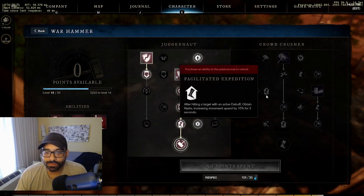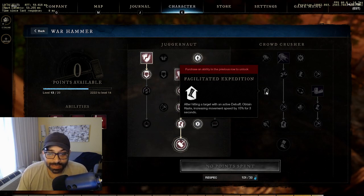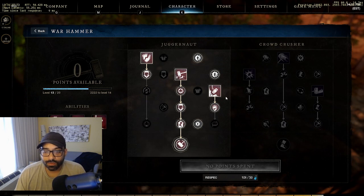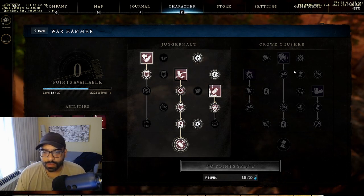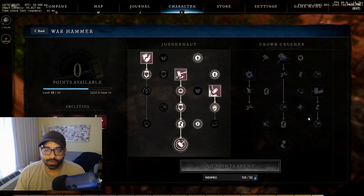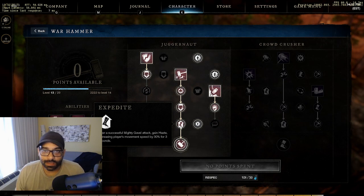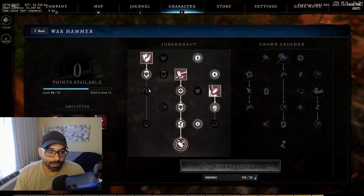Facilitated expedition - after hitting a target with an active debuff you gain haste, allowing you to stay within range for CC or light/heavy attacks while on the warhammer bar. The other abilities here are more for AOE crowd control - this build is more of a heavy armored DPS versus a heavy armored crowd control build.